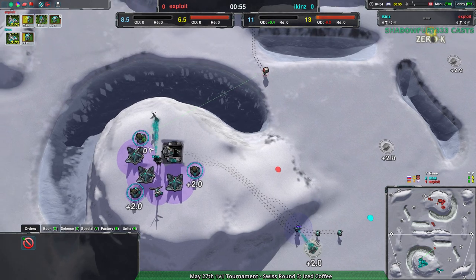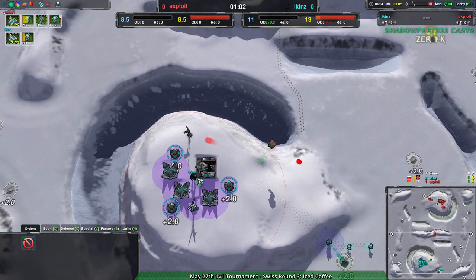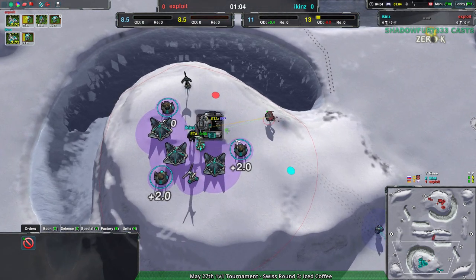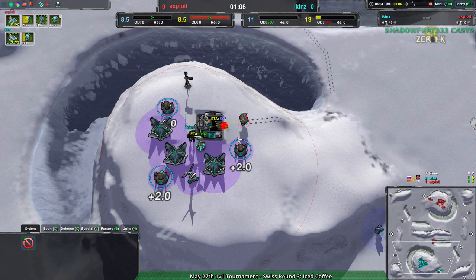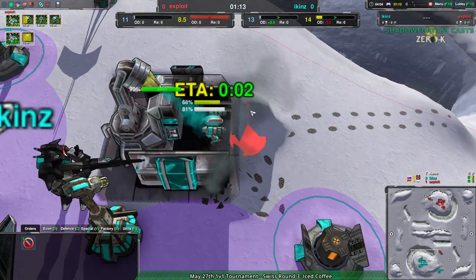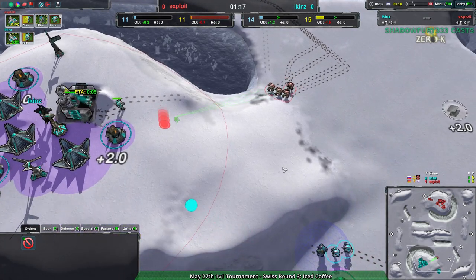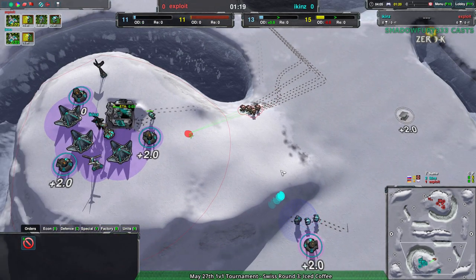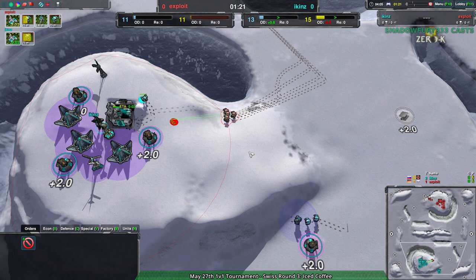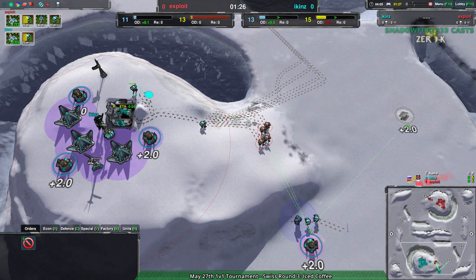Icons only has a couple Bandits coming in. Once Exploit sees there's nothing, they already have their Bandits on the way — the Dirtbag is pretty much a formality at this point. It does see that there is a Lotus in the main base. It's also in a position to actually block off the factory, and that's exactly what it tries to do. It slows things down a little bit, but doesn't manage to actually block anything.